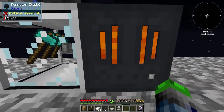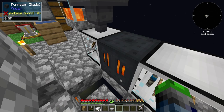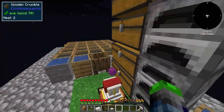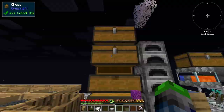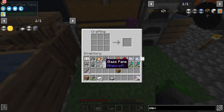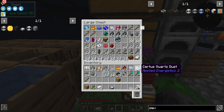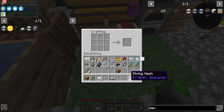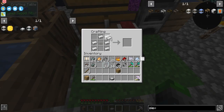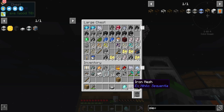Since the fernator is generating 70 FE per tick, the auto sieve should work. Let's get a mesh — we'll go all the way up to diamond. We've got plenty of flint and iron. We can probably even go up to emerald mesh if we want — let's do it, why not?